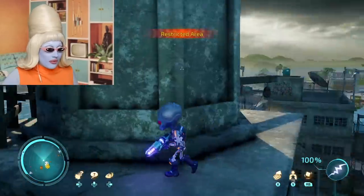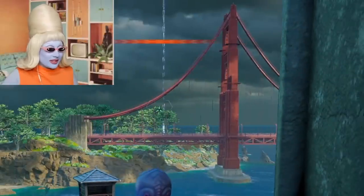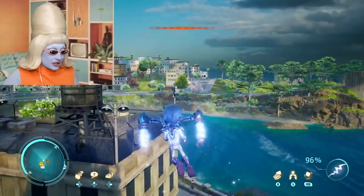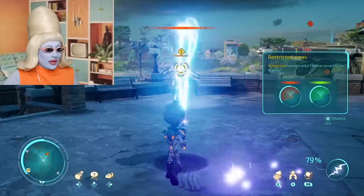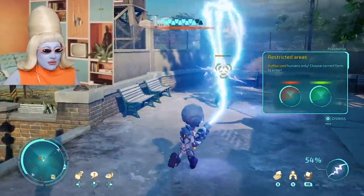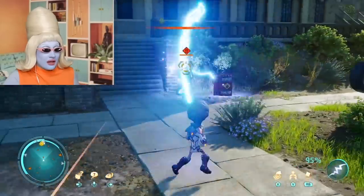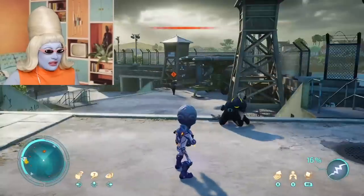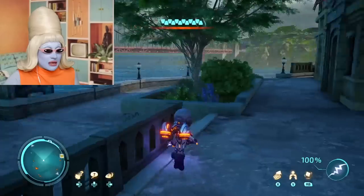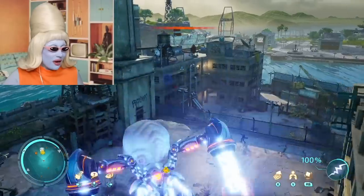We have arrived, everybody. We are in a restricted area - there's the Golden Gate Bridge, we're in San Francisco. And we have a jetpack! We're currently being zapped in the restricted area. There's a naughty man here, we need to get him. Where's my spaceship? We do not come in peace, everybody. So we need to find our flying saucer.